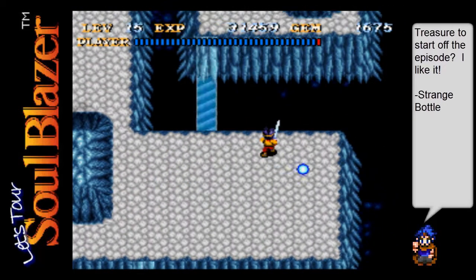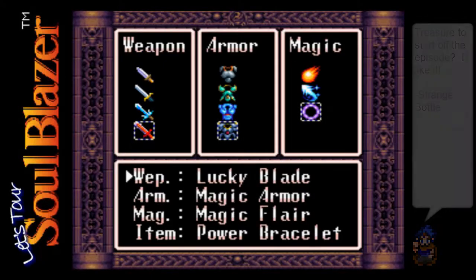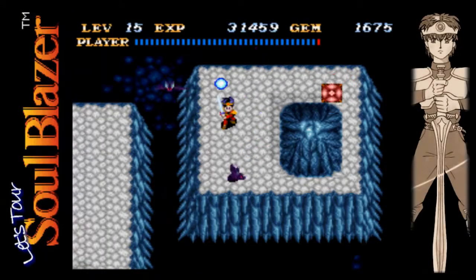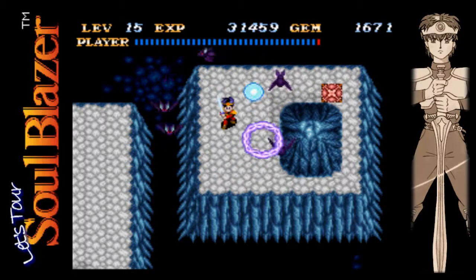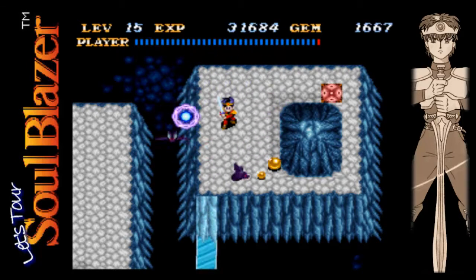But for coming all this way, we get a strange bottle, which we don't need. And I think I saw something here - yep, there it was. And we got some more bats to deal with, so let's go ahead - yep, we got our magic flare ready, so let's put it to use here. Just wait for it, wait for it. Took out three there, not too bad.